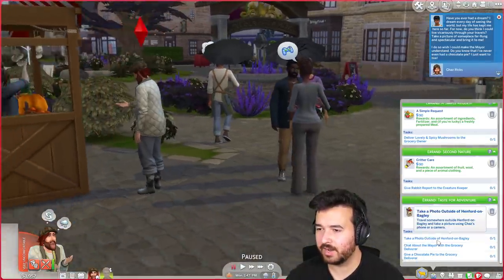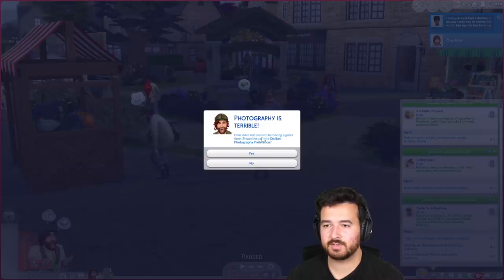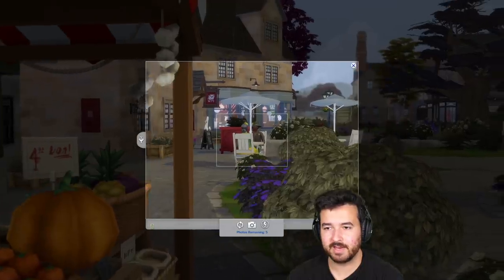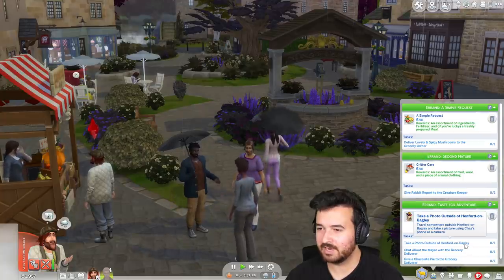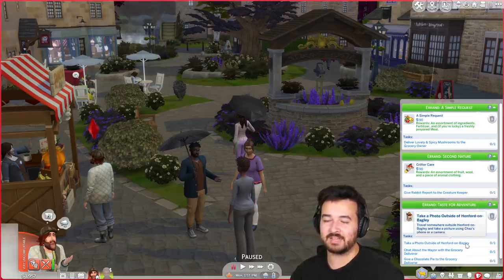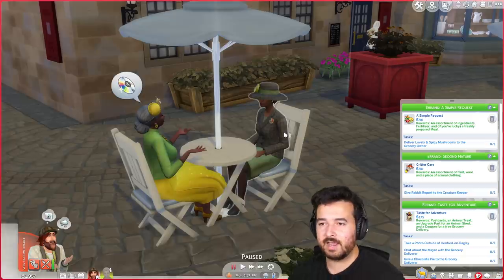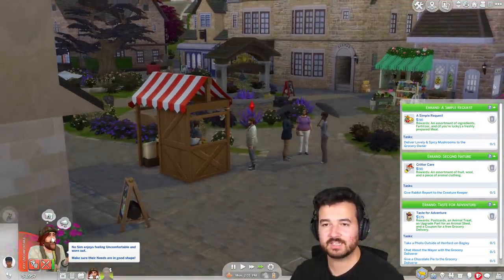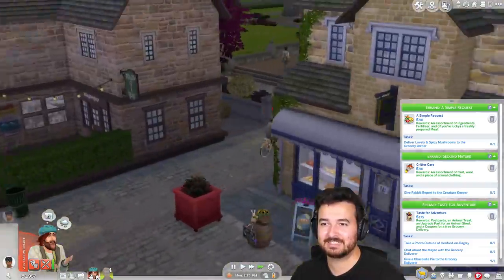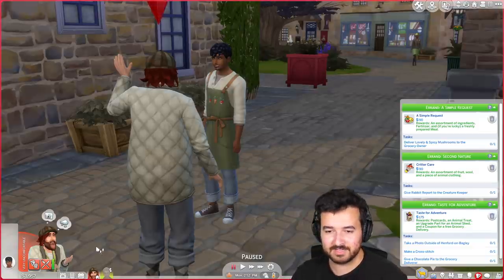Let me check the delivery boy - do you have an upgrade part for me? Postcards, an animal treat, and an upgrade part - yes! So what do you want? Take a photo outside of Henford-on-Bagley and chat to the mayor. I took a photo of the mayor sitting on the table - worst photo. But oh - travel somewhere OUTSIDE Henford-on-Bagley. I should have read the description properly. I also need to chat to the mayor about his mom - he just really wants to talk to someone about his mom. Okay, it's a rough life. And I have to make a cross stitch - I finally have a reason to do that!